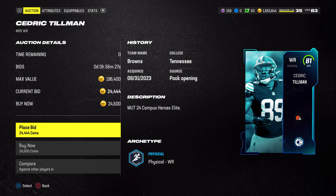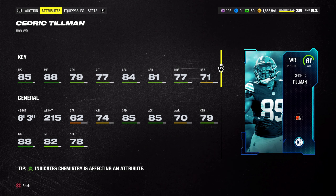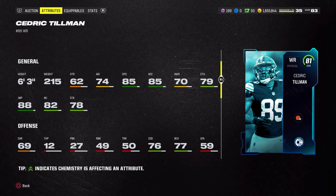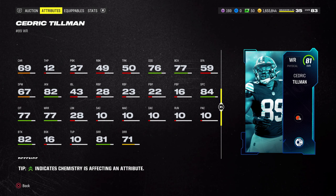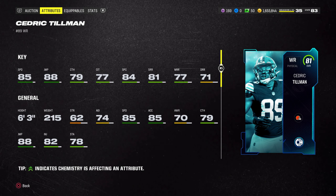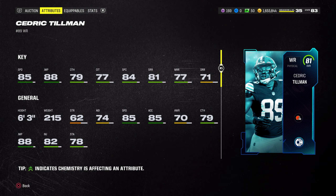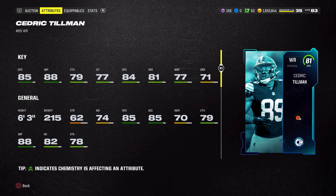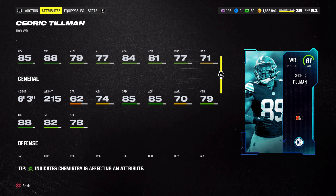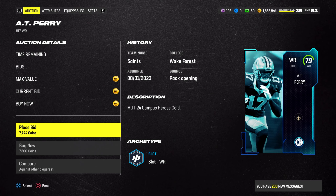Honorable mention number one is Cedric Tillman from the Campus Heroes promo, going for about 23,000 coins. He's an 81 overall physical wide receiver for the Browns — 6'3", 215 pounds with 85 speed, 88 jumping, 84 spectacular catch, 81 short route running, and 77 medium. His deep route running isn't great, so put him on a streak. At 6'3" with 85 speed, he's a solid big-body receiver and has a tier-one ability slot for Reach for It at 1-2 AP.